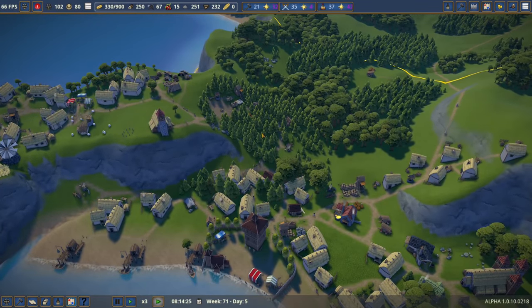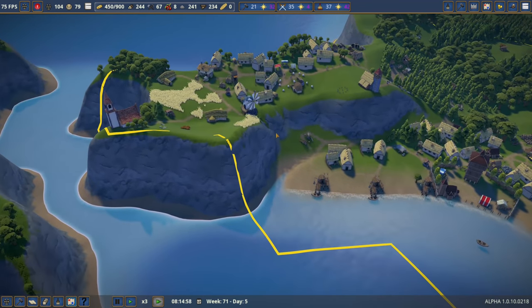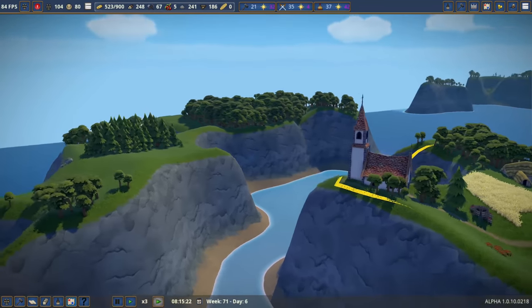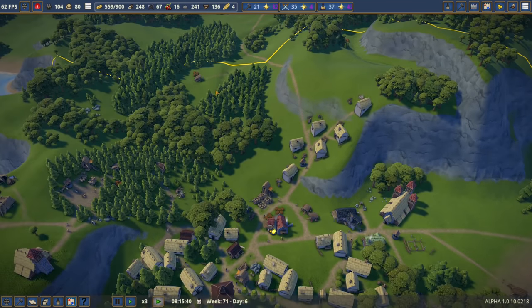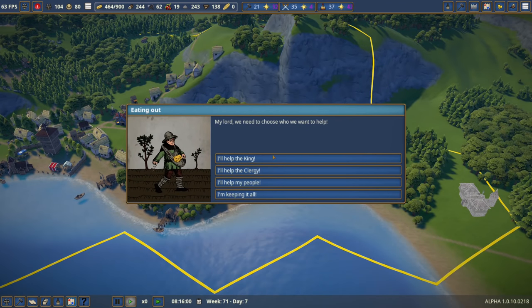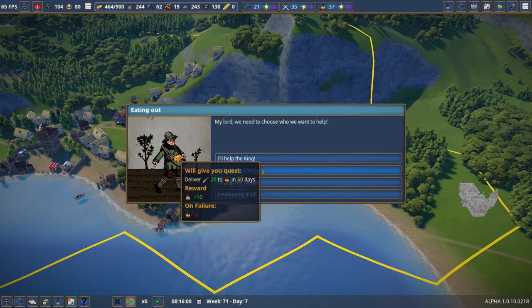Hello, ladies and gentlemen, and welcome back to Foundation. I certainly hope you're having a wonderful day, because I'm certainly excited to be back. Things are going pretty well here in Nerdsboro. Last time, we got ourselves a market, a bunch of houses rebuilt, a church which I think looks absolutely fantastic, a bunch of gathering huts, another market, and we've started making our own tools. We have a lot of territory, our soldiers are away doing things, and there's so much going on.